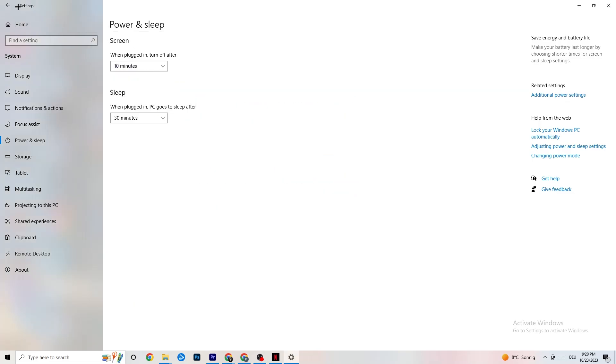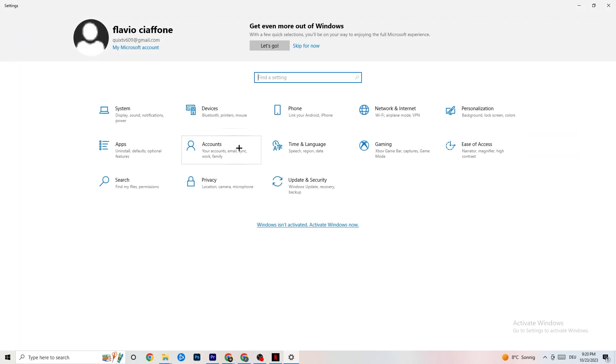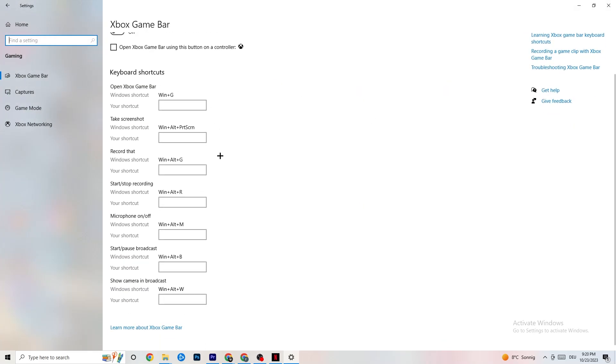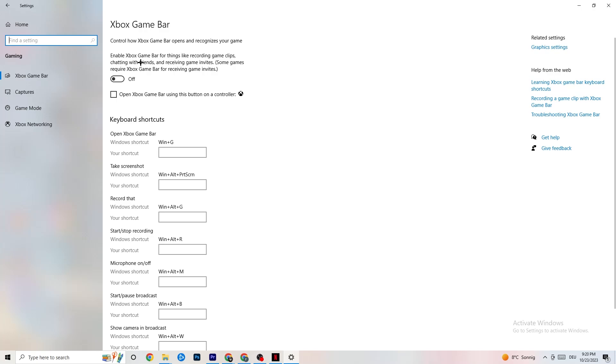The next thing I want you to do: go back to the main Settings, hit Gaming, and you'll see the Xbox Game Bar. I've turned this off and I want you to turn this off too, because the Xbox Game Bar will suck a lot of performance. If it's running in the background all the time, it will cause your game to freeze — especially on low-end PCs — and cause FPS drops.